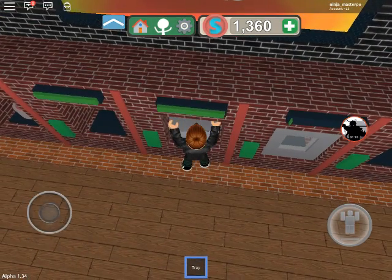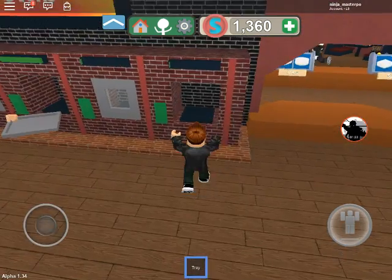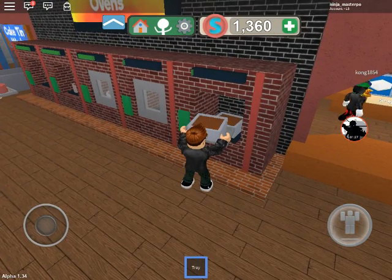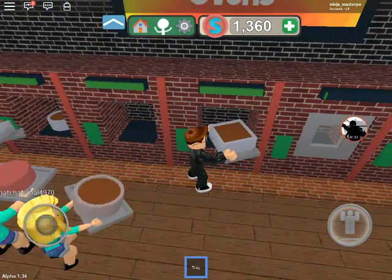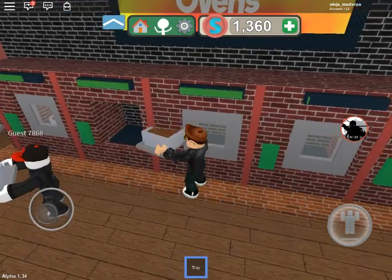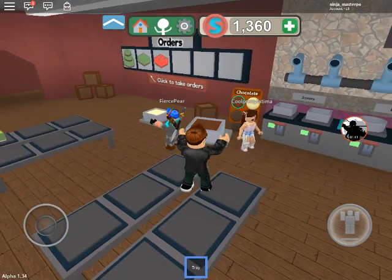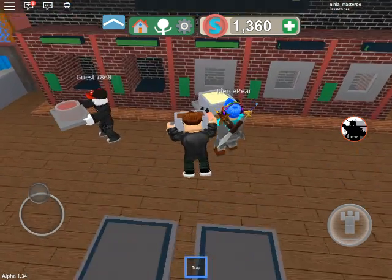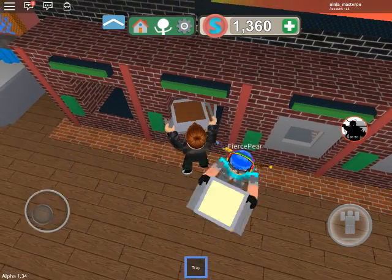Now wait for it to finish, then equip your tray and tap the cake. After that, we put it in one of these ovens — okay, this one doesn't work. My arm! Okay, my arm is back — and this one, boom! Then equip your tray and tap the cake to carry it. Great. Now you can set the cake down on tables whenever you want. We need to bake this batter, so place the tin in the oven and close the doors to start baking.